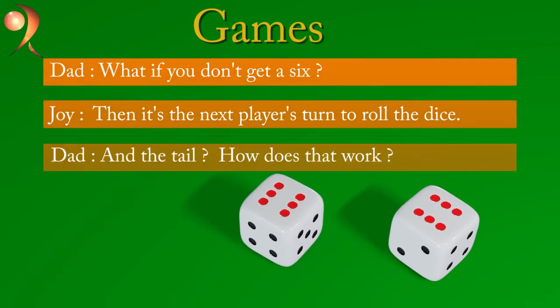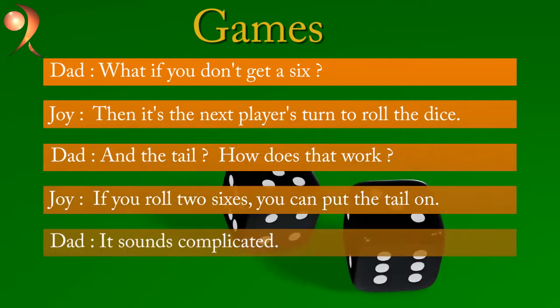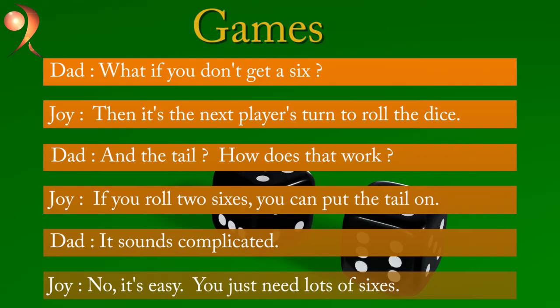And the tail? How does that work? If you roll two sixes, you can put the tail on. It sounds complicated. No, it's easy. You just need lots of sixes.